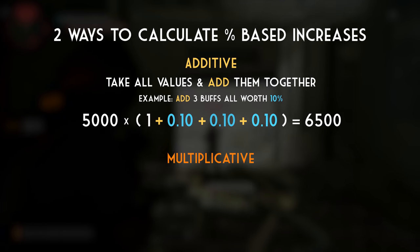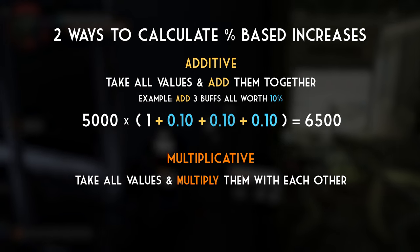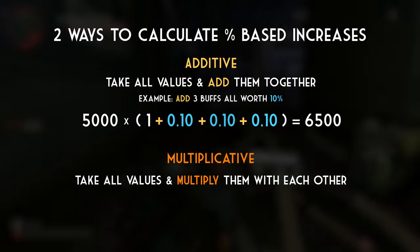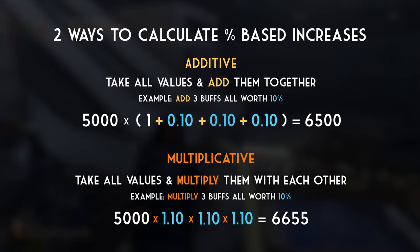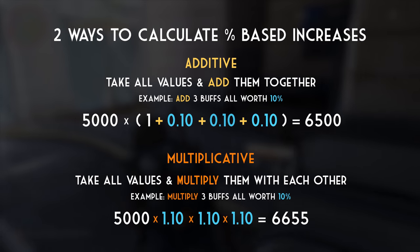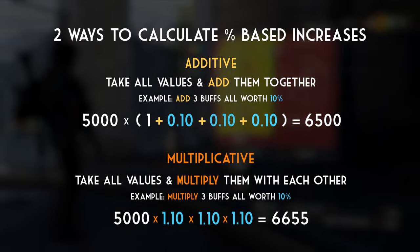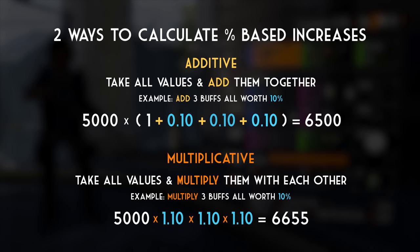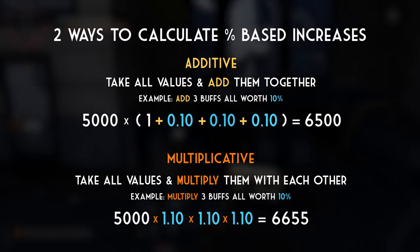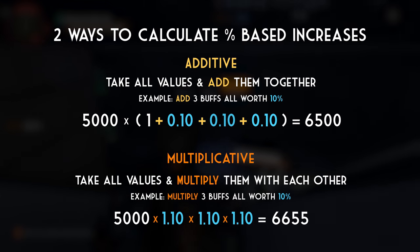But there's also the multiplicative way — when you take all percentage-based increases and multiply them on top of each other. In this case, we have the base value times 1.10, times 1.10, times 1.10 again. As you can see, if you do it that way you're going to get a higher result, even though in both cases we got three separate 10% damage increases. That's where the difference comes from.